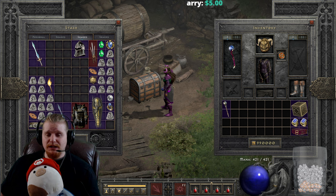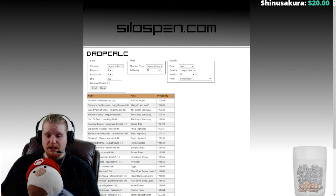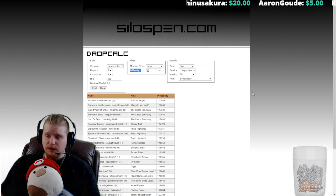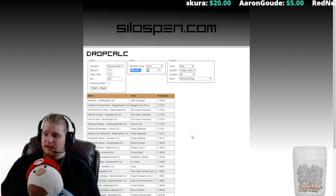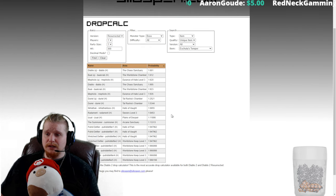Let's take a look at where you could potentially find Eschuta's. Let's go over to Silospen and plug in Eschuta's Temper — we'll assume we have some pretty good magic find since it's such a high level item. So let's pretend we have 300% magic find and we're going to be hunting bosses first, and see what kind of monsters we could potentially find this from.